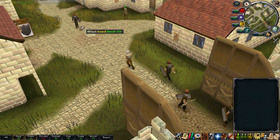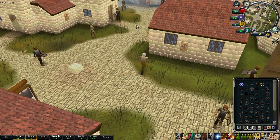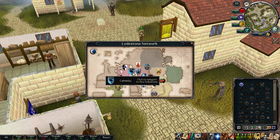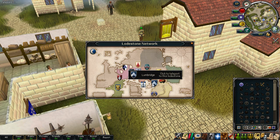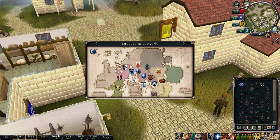You should be going to Ardougne to pickpocket - you can pickpocket Paladins and stuff, they give like 200 GP each. You know what I'm gonna do? Pyramid Plunder - Pyramid Plunder, that could work. Wait, did you call it Pyramid Plunger? I don't know where I'm going. Me either - I don't know this new Taverly area.